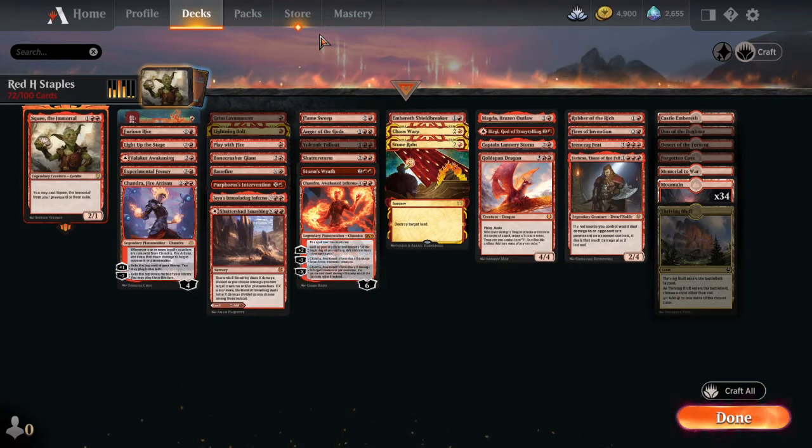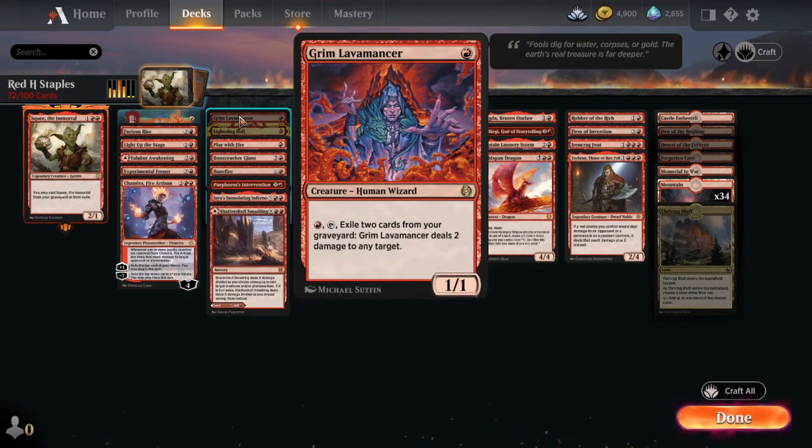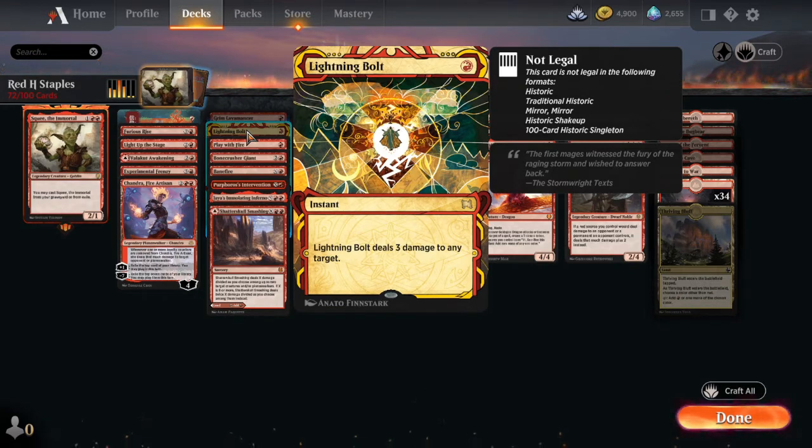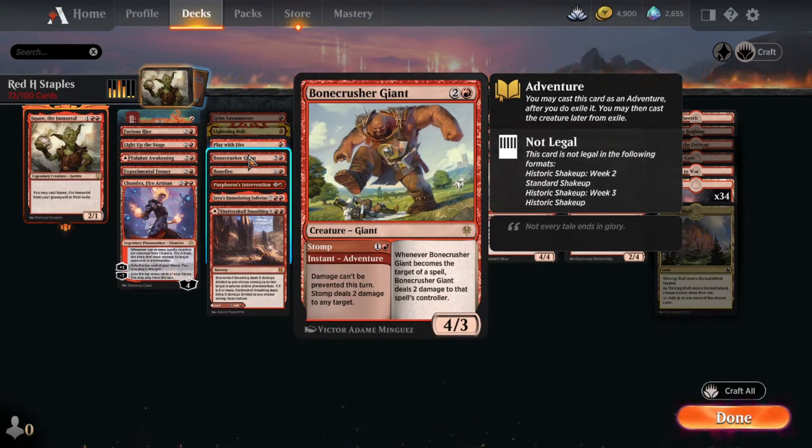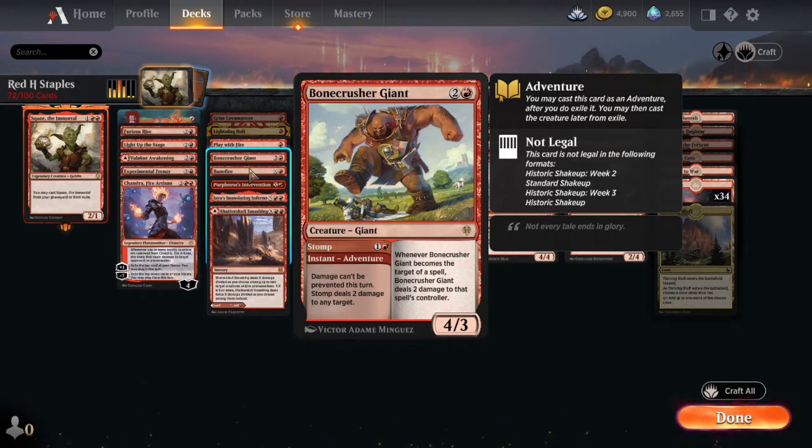Next we're going to burn spells — there are a couple you have to play because they're just good enough. Overall, burn spells are lackluster, but you do have to run a few. Grim Lavamancer: if you're running a burn deck or want recurrable burn, Grim Lavamancer is your card. We've got Lightning Bolt — got to have it. One mana, three damage. There are a couple other spells that do similar things but usually with an additional cost. Play with Fire: two damage to any target, and if it's a player you get to scry one, so it's a better Shock in my opinion. Bone Crusher Giant deals two damage to any target and damage can't be prevented for the whole turn. You can also play him as a creature, and if they target him on the field, they take two damage. Really good card.